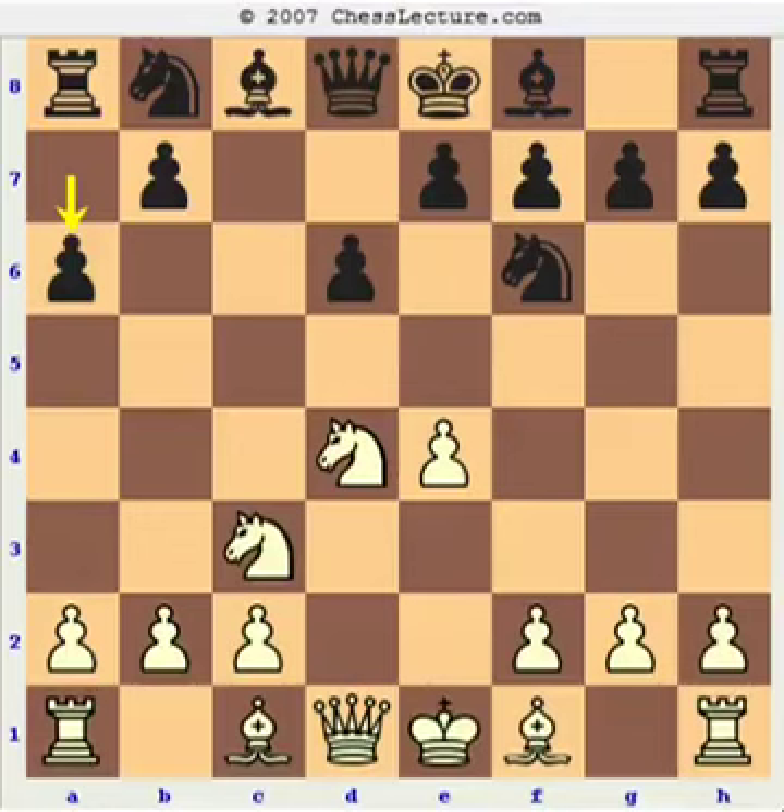Leon Hoyos was actually Ivanchuk's second during last year's Linares tournament. He's been working with Ivanchuk for a while and is pretty booked up in his openings. So I wanted to take him immediately into an unfamiliar position right out of the opening, and I play a rare move, a4.